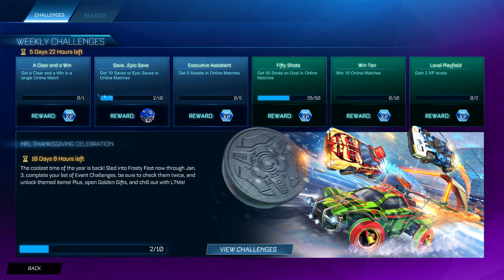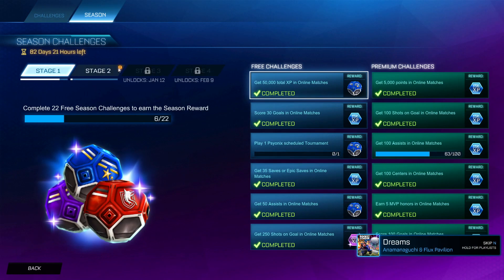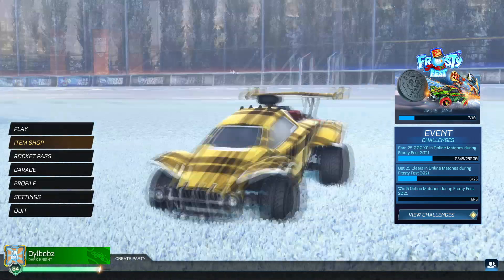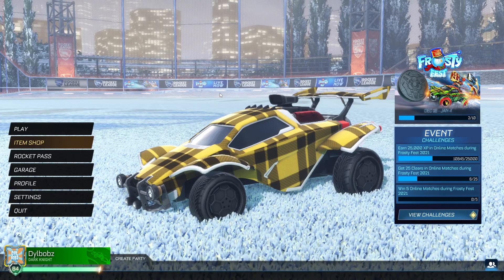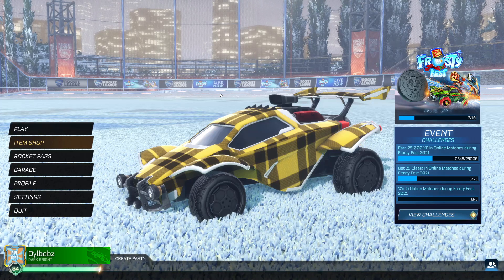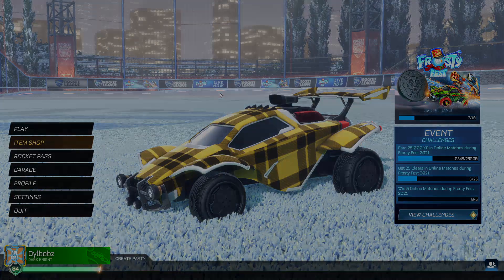Also, if you have Rocket League Sideswipe, just play Rocket League for a while because there's loads of XP to earn. There's loads of XP in the weekly challenges and the new season challenges are here — you're going to level up like crazy. The new map looks awesome as well, just a nice snowy one. But anyway, that's it from me guys. I'll see you in the next one — let me know what's the best item you get in your golden gift. When you do open yours, come back here and let me know what you get. I'll see you in the next one. Goodbye.